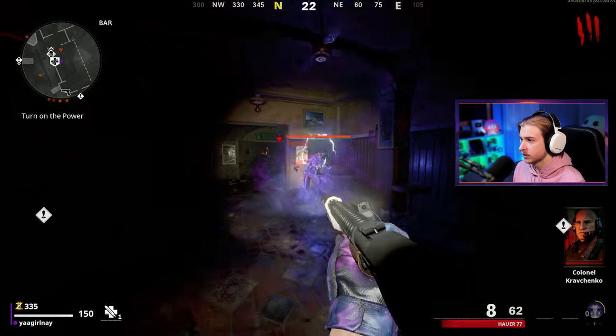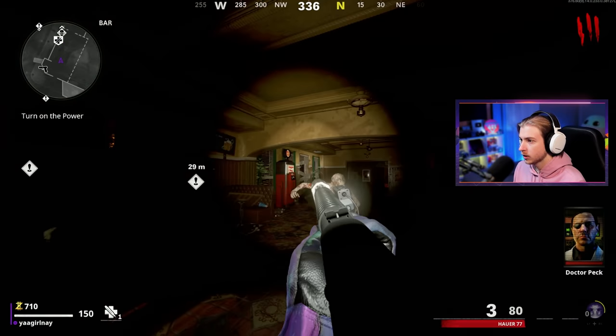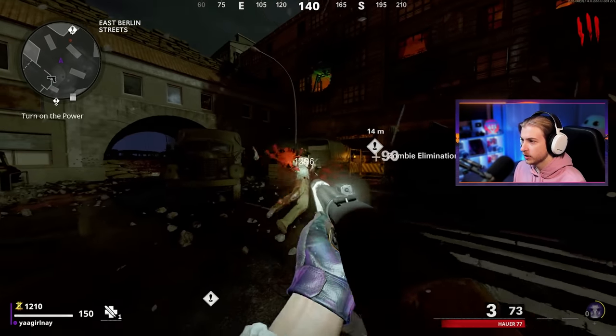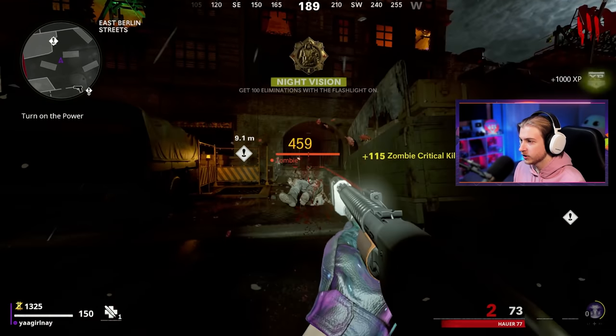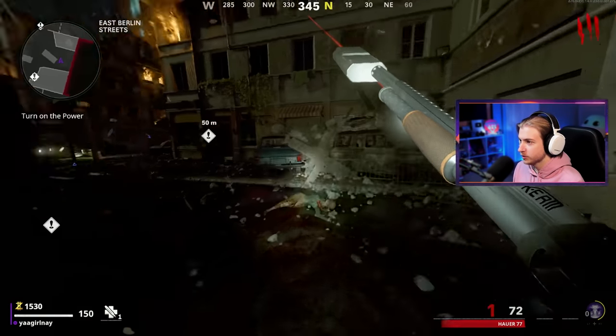Oh, there's our Tempest — speak of the devil. It's so hard to get crits with this. Shotguns are so good in zombies; I'm glad we're finally onto the shotguns. The worst part about them is trying to get headshots — the pellet spread is so wide.